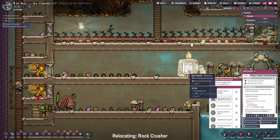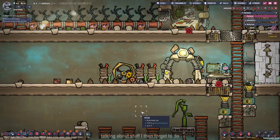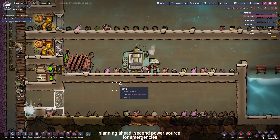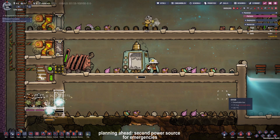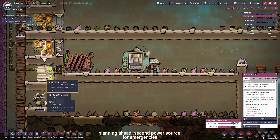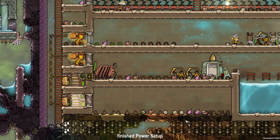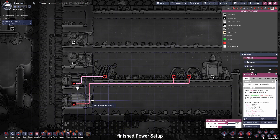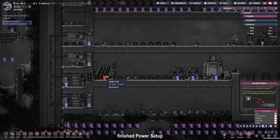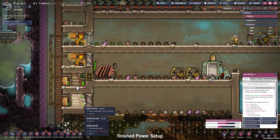Now we can deconstruct the rock crusher and replace it down there. We also can deconstruct the manual generator right now because our power comes from the coal generator, but if we ever run out of coal we want some manual generators to take over the job. So I'm placing another smart battery down here and connecting it to the manual generators, but with another threshold so they only run if the coal runs out. If the coal generator runs out of coal, the next smart battery will drop below its level and tell the dupes to run on the manual generators until the batteries are sufficiently full.